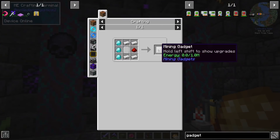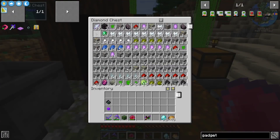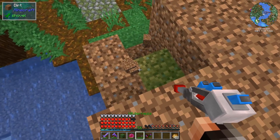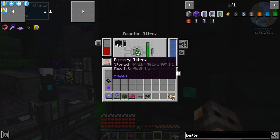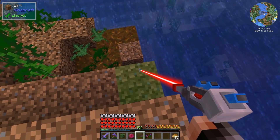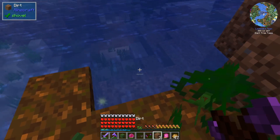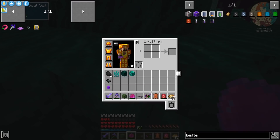I want to find vibranium. I processed some ores so we have diamonds now, and here's the mining gadget. It runs on power and has a battery. I can upgrade it: blazing, niotic, spirited, and even nitro - 140 million power! You can put it inside the reactor to charge it, and if you sneak right-click you can charge the mining gadget from it. Now it works.